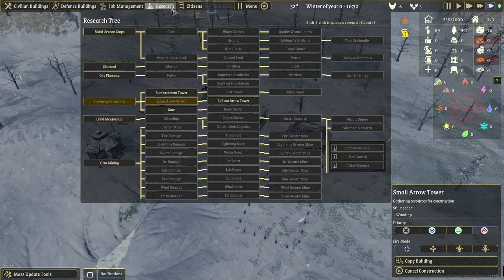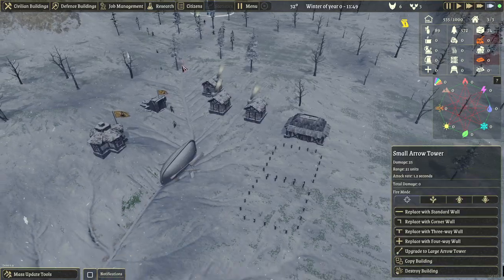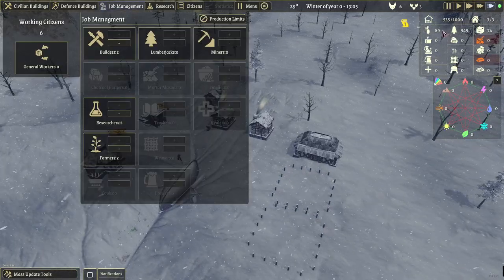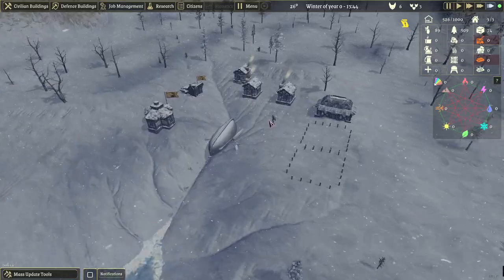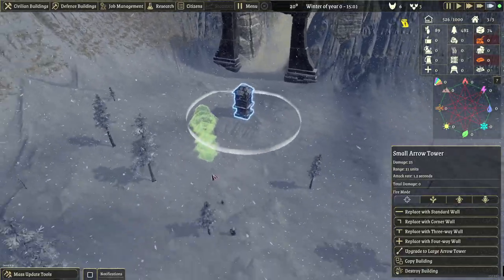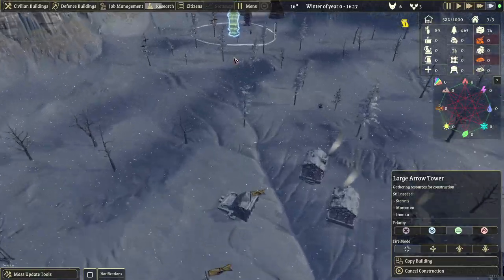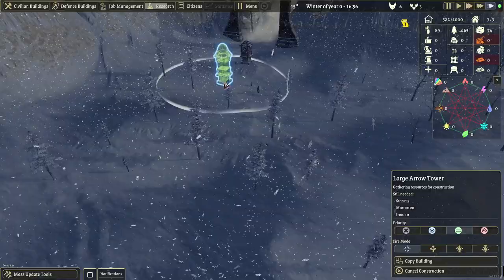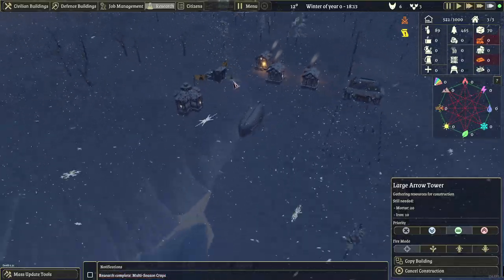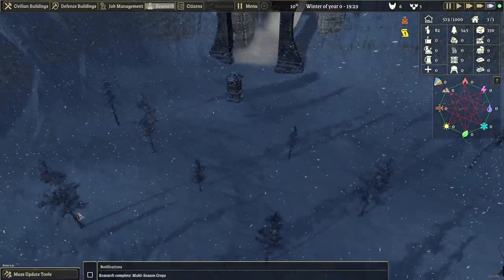Let's do the multi-season crop research — that should be researching at some point. Winter — we have no crops, so we're going to have to wait for this to play out. We have one tower, that's nice. We can upgrade large towers — nice, we're going to keep this for now. Iron — do we have iron? Not sure where we're going to get iron from. Mortar — where do we have mortar from? But it did build, so it's going to take us a while. Let's cancel construction because we don't have those things.